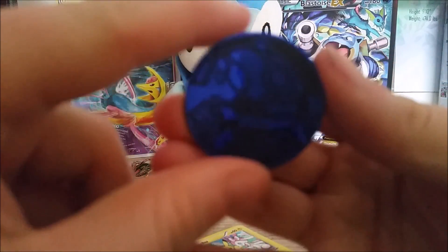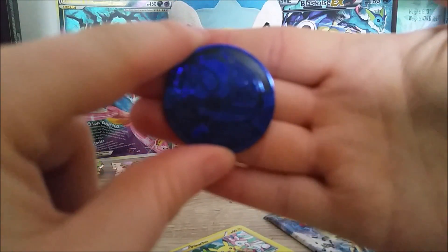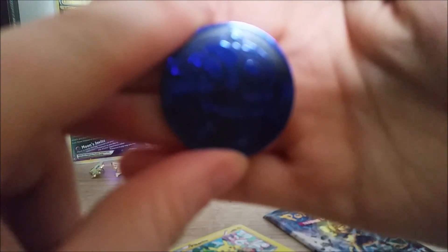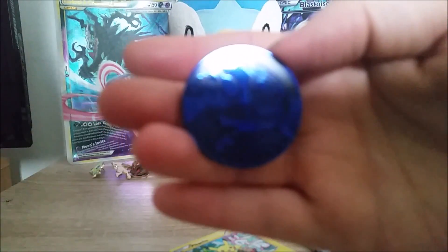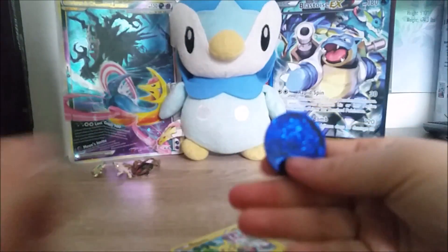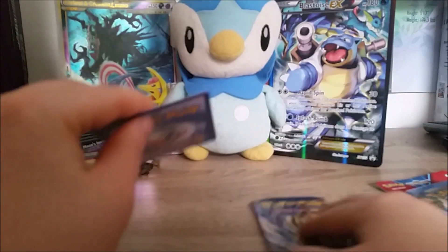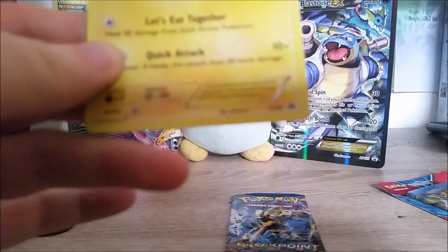This is a Kyogre — this is a Kyogre coin. I don't know if you can see that very well, it's really dark blue. But this is a Kyogre coin. You can't really see it that well. And we get the awesome promo — this is a promo. Look at that. Well, it's a promo, you can't really tell that well.